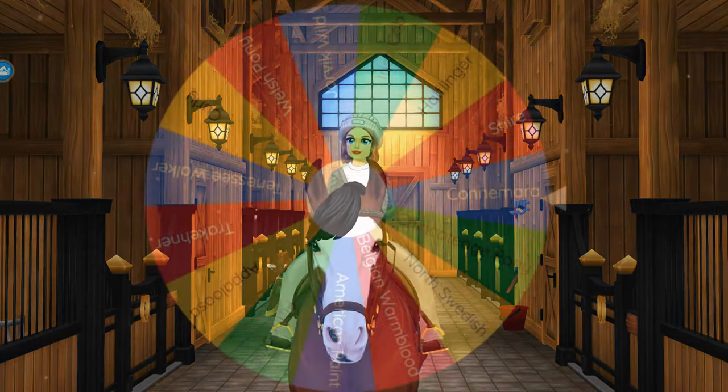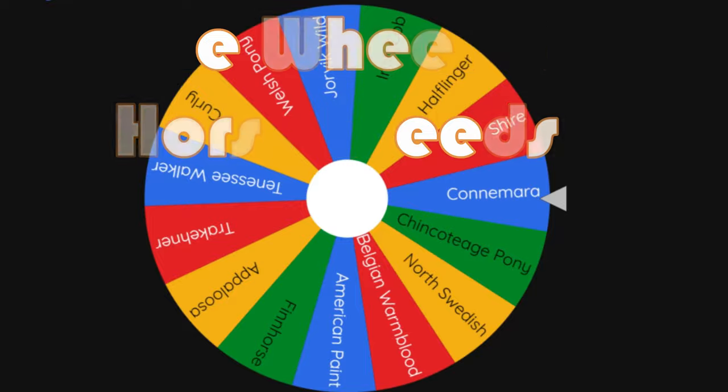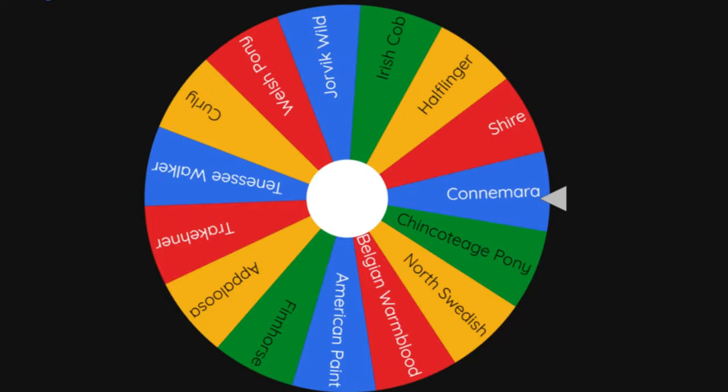Let's check out this little wheel I made — welcome to our wheel of horse breeds! I put together a list of all the horses that I don't have or don't have a lot of. If you're not seeing a breed on there, it's probably because I already have a lot of that breed on an alt account and I want to have options for each breed. So once this wheel chooses a breed, I'm going to put all the variations of that horse breed into another wheel, spin, and then buy whatever variation it lands on.